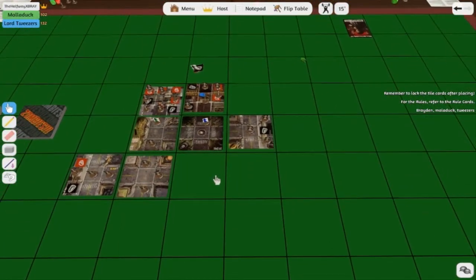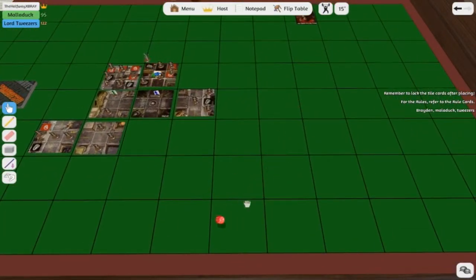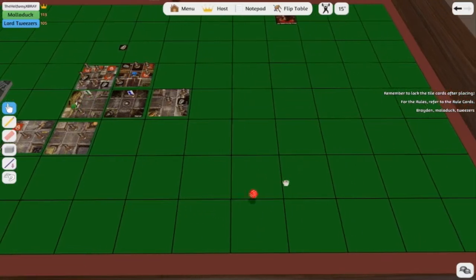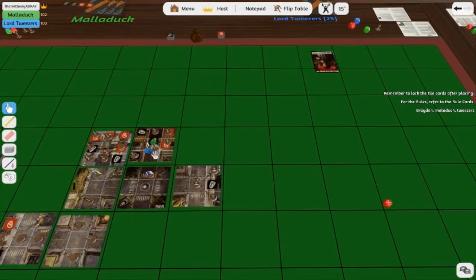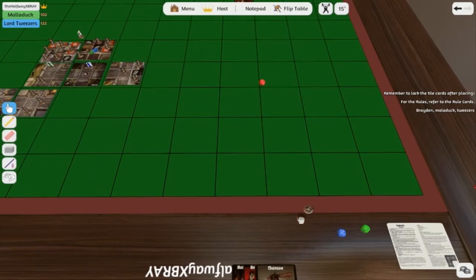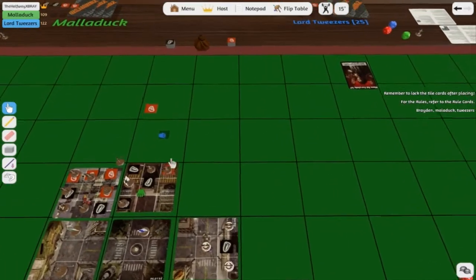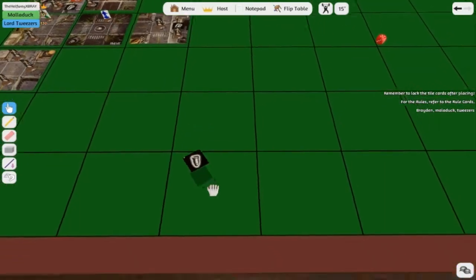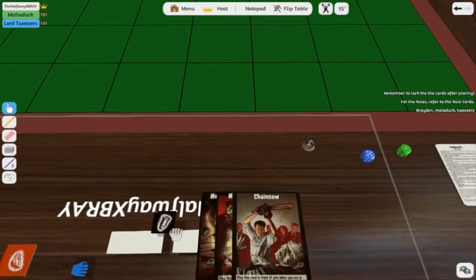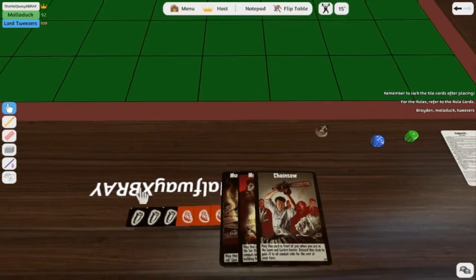So now I must fight. Got a five! I killed that zombie. Give me that zombie. Now I get to move again. Do I get the bullet too? So Brayden gets the bullet — I stepped on it, it's mine. Tweezers, he didn't get the life — why are you giving him the life? Brayden, you get to move four more times.